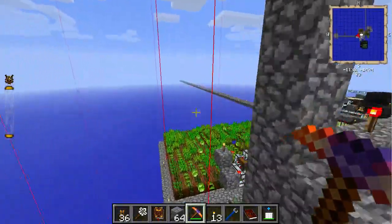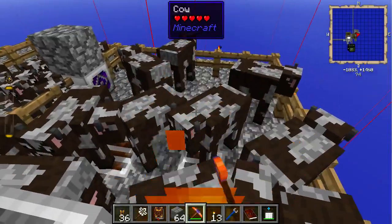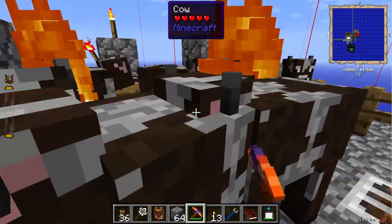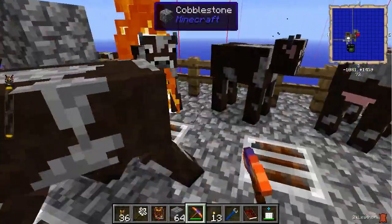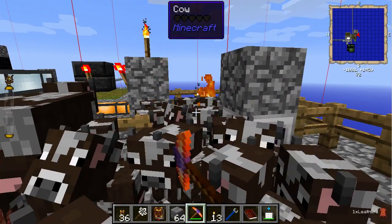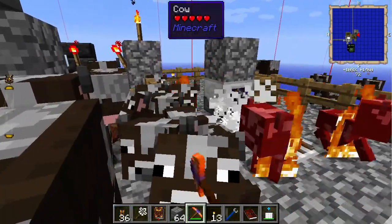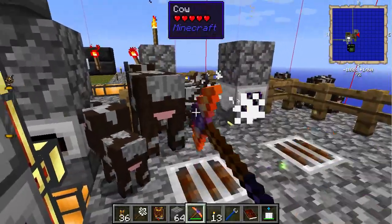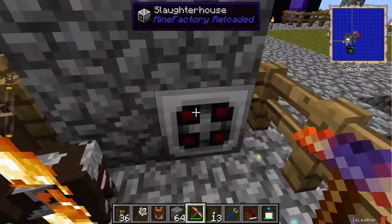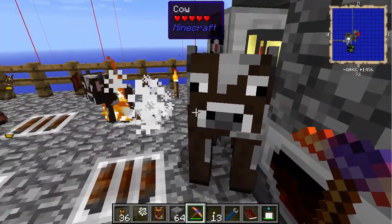I'm going to try killing the cows and spawning them back in creative mode. This doesn't make sense. I don't want to set them on fire though. I broke that fence. This is not the problem — it's not even many entities. I can't find what the broken things are.